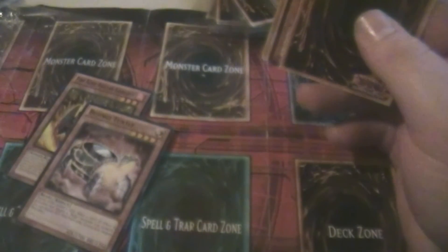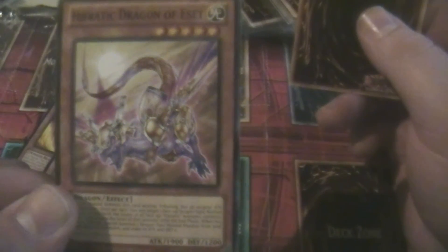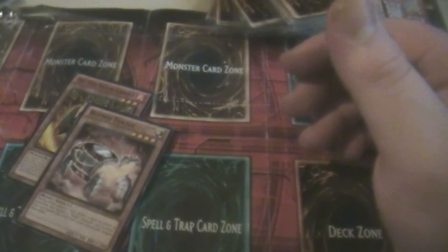Radiant Spirit, and look at this — Hand of the Six Samurai! It has a really nice texture on it. I think that's a super rare, not totally sure, but it looks amazing. Also Crystal Reggeki and Heretic Dragon of Est. Our final card is Baton Boxer Counter Punch. It's cool to see a super rare in there — maybe these aren't bad packs after all!